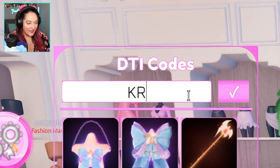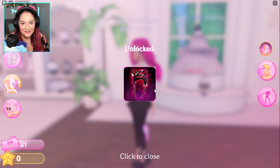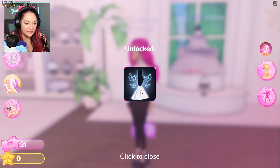The next code is 'creek' - K-R-E-E-K. This gives you the cute CreekCraft bear hat that looks just like the hat CreekCraft wears on his channel. The next code is 'fashion' - this gives you this adorable black and white dress, it is so pretty.